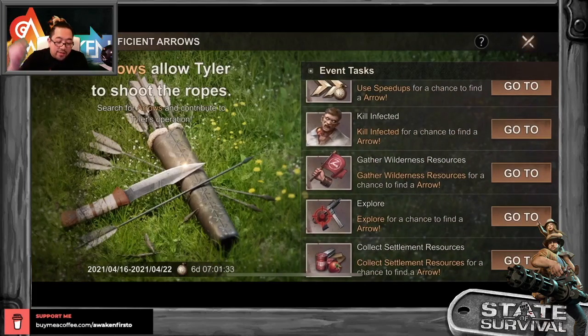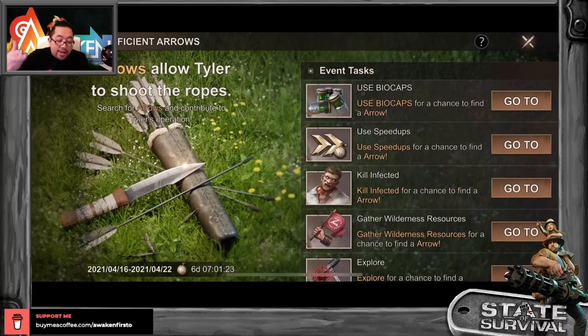How do we get more arrows? The limited sources are: kill infected, gather resources, explore, and collect sediment resources — once you do enough of those you can't gain any more. Speed up and biocap are unlimited sources. My guess would be 1,000 biocap for one arrow and two hours speed up for one arrow, but that's not tested yet. Don't forget to subscribe and leave a comment below if you want to see the total breakdown on how to gain maximum arrows. I'll see you in the next video.